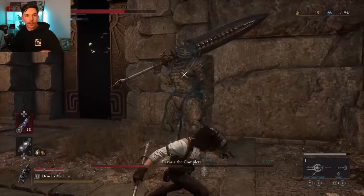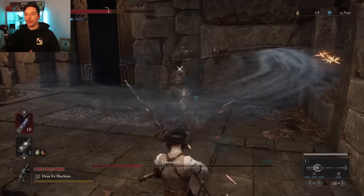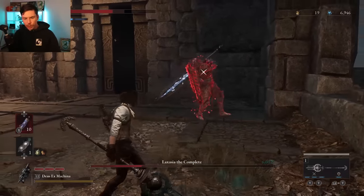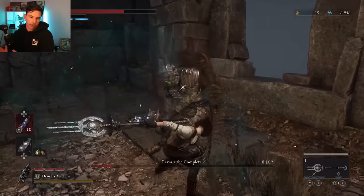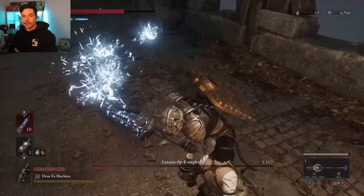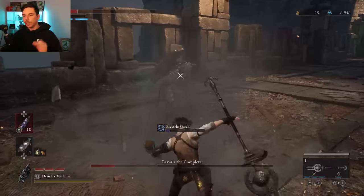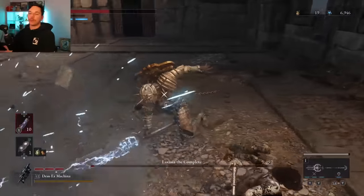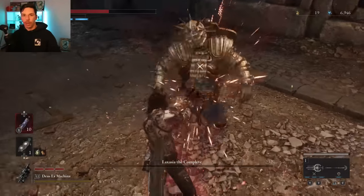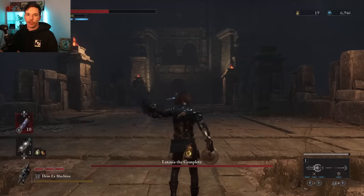What makes this build so good is the insane damage output. When you critically strike in this game it's a two times multiplier — I could be wrong, maybe it's 1.5 — but it really feels like two times. It's hard to test in Lies of P because you get so many damage variations, but when you're critting you are absolutely hitting like a truck. This build also has pretty good weapon variety.